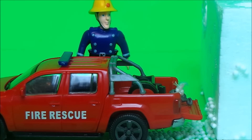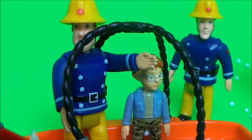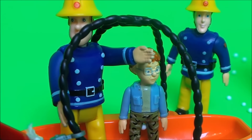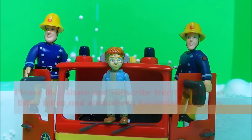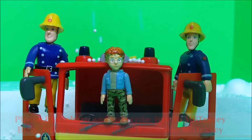But the drama wasn't over. Elvis Cridlington needed to hook up the fire rescue vehicle to the basket and winch them off the ice. This new fire rescue vehicle is a top new addition to all of the fire rescue vehicles in Pontypandy, and Elvis Cridlington hooked up the basket with the winch and dragged them both to safety. 'That was a top job Elvis, but we need to get this young lad home to where it's nice and warm and dry.' So they hopped into Jupiter, back to Pontypandy.